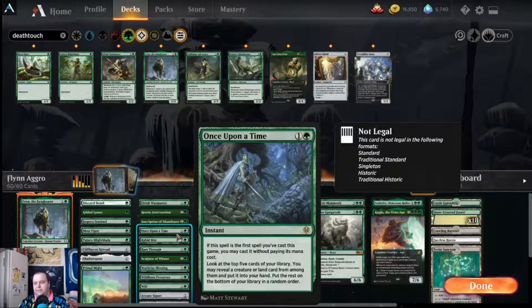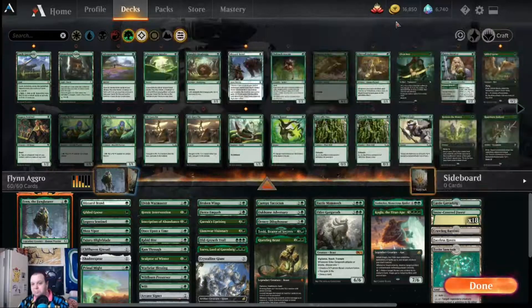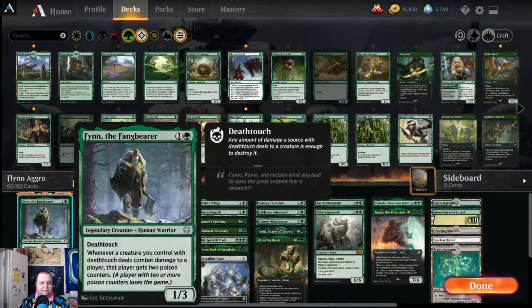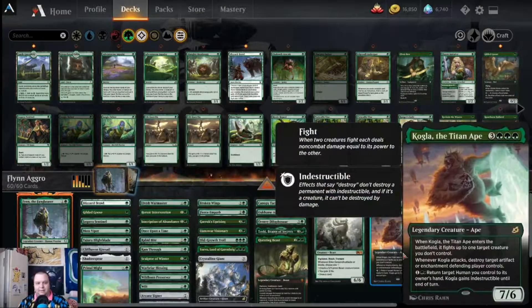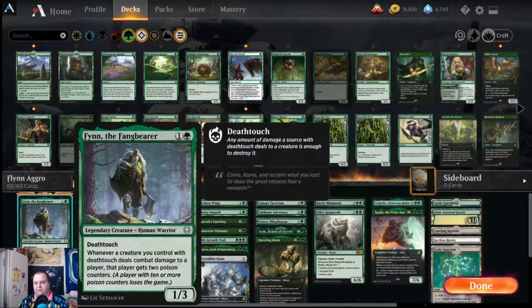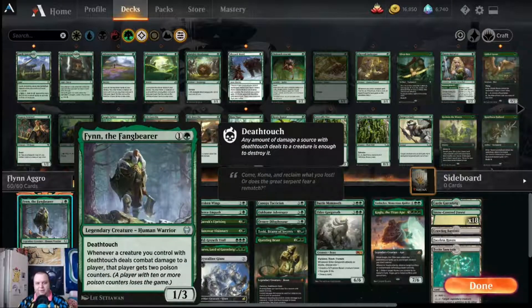I think the deck is fun and could go many different directions. You could play voltron with Fang Bearer, trying to make Finn bigger with one-one counters to make him harder to deal with. But I like that the deck attacks on two different angles — being able to win with cards like Elder Gargaroth, Kogla the Titan Ape, along with Finn the Fangbearer means people have to pick and choose what they destroy. You saw at one point they picked our seven-seven Yorvo over taking down one of our deathtouch creatures or Finn. The deck attacks many different ways.